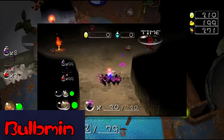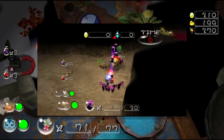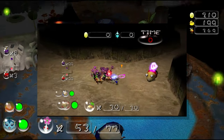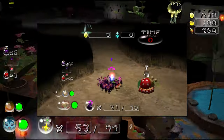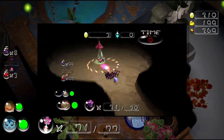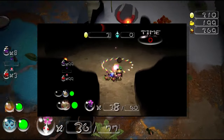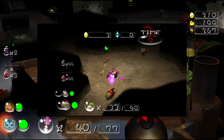Bulbmen are a type of Pikmin introduced in Pikmin 2 and have yet to make a return since their original debut. They resemble a red Bulborb with a Pikmin leaf blooming out of it. They are a type of Wild Pikmin, and to obtain them you must kill a larger Bulbmen to gain access to a smaller squad of them. They are immune to every lethal hazard except for explosions, falling into the abyss, and being crushed. They cannot be taken out of caves and are left behind when you exit.